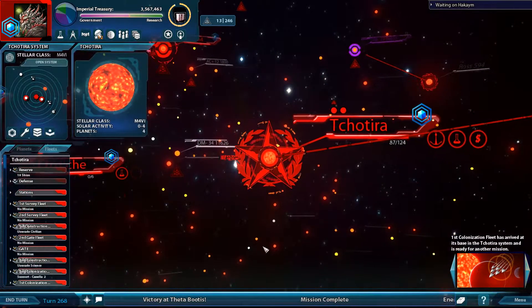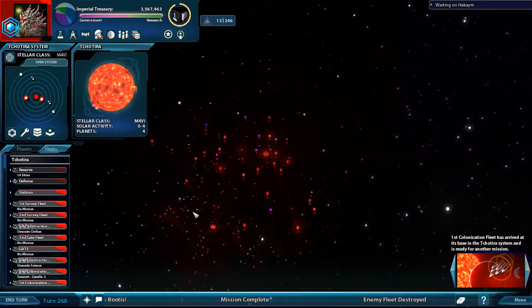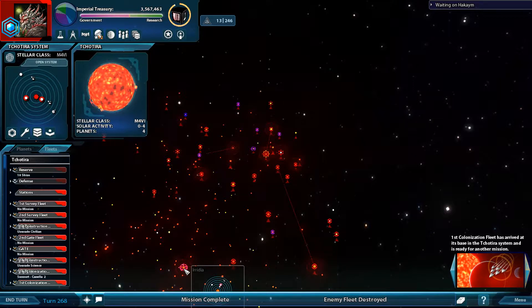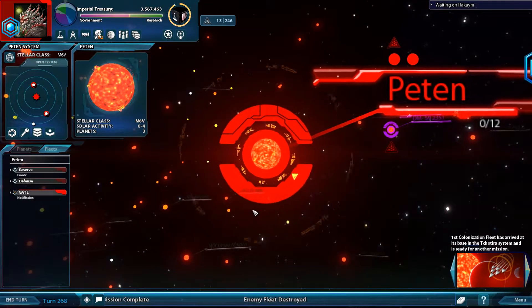The first colonization fleet is back. We can actually go — I think it's Peten. Oh yes, we're about to attack the home world of the Zuls, which will be interesting.